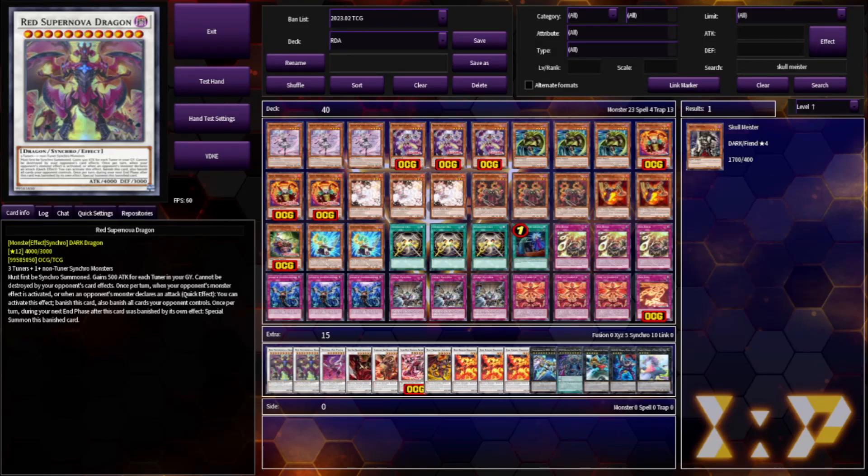Hey kids, I've always been a big fan of Red Dragon Archfiend, and when I heard the Master of Faster was getting a structure deck, I was extremely excited. I've wanted to play RDA for a long time, but the deck never really felt good enough to be worth building. Now with the new support giving RDA a 1.5 card combo and raising the power of the standard endboard, I figured it was high time and gave it a good shot.